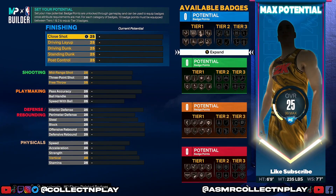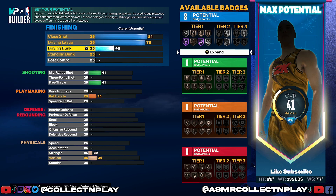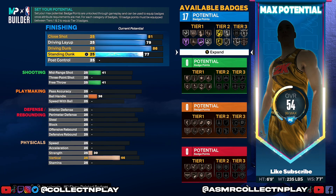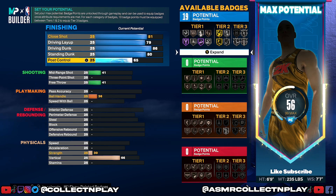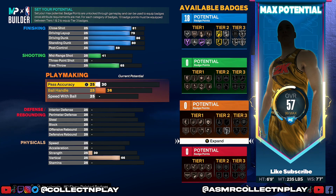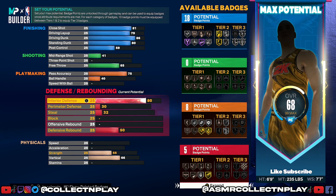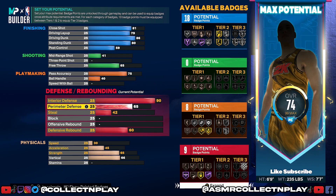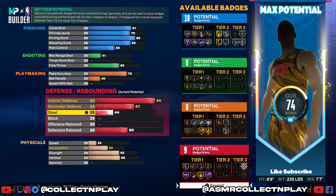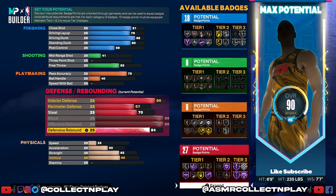You cannot get the same seven foot ten wingspan that the seven footer has, but this is the absolute farthest we can go on his wingspan. Let's go ahead and transfer over all of the same attributes. We're going to take his close shot up to an 81, driving layup up to a 79, driving dunk up to an 86, standing dunk up to an 80, and post control up to a 59. Mid range is going to be a 41, free throw is going to be a 65, and pass accuracy is going to be a 75 — this gets you the LeBron James passing style.